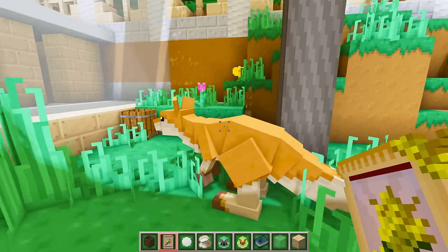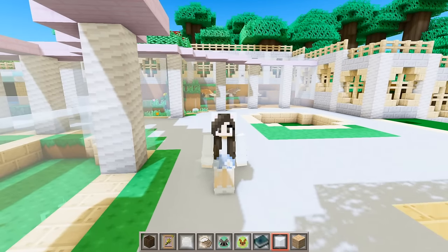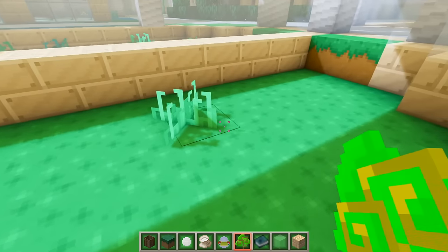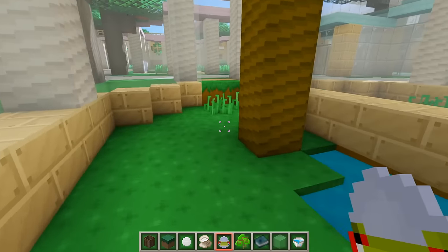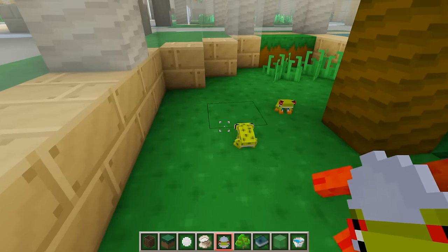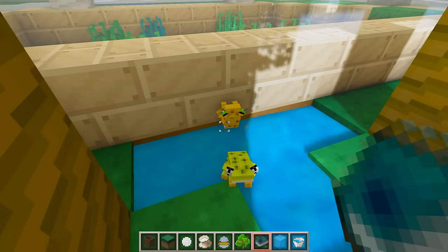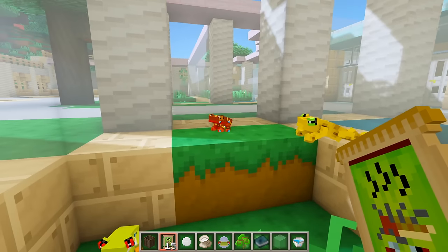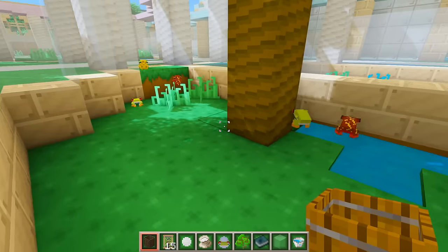Now it's time for the reptile section - we're going to have tree frogs, snakes, iguanas, and crocodiles. Let's put the tree frogs over in this exhibit, planting two trees and adding a little section of water in the back. Now let's spawn in a bunch of tree frogs - one, two, three, four, five, six, seven, eight, nine, ten! Oh my gosh, they climb on the walls - that's so cute! They eat frog kibble, so let's feed them all and put the barrel of food over here.